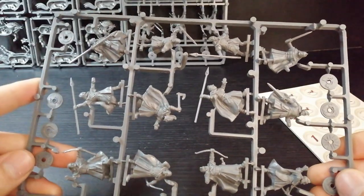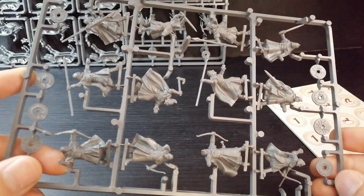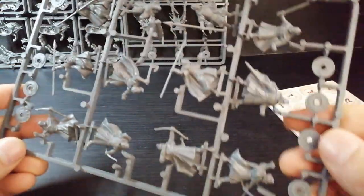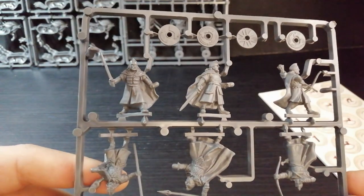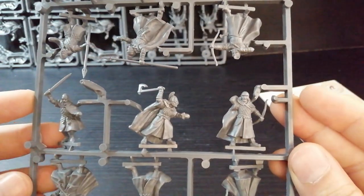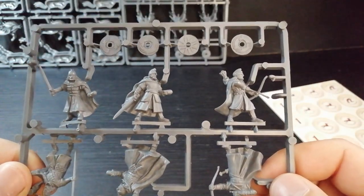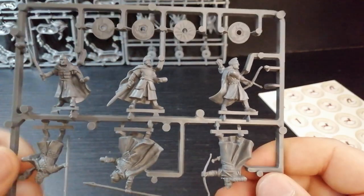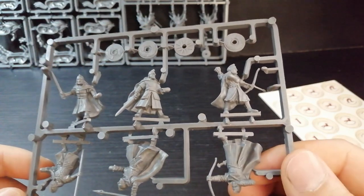Next up, you get one sprue of the Warriors of Rohan — just the dudes on foot. I think a lot of people go straight for the horse riders and use this if their guy's horse gets killed in the game — you can use one of these to represent them being on foot. Just your standard warrior dudes with bows, swords and throwing spears. I do like them. They seem like a lot of fun to paint. That's another thing I like about Lord of the Rings — the models have that unique feel to them and I can be a bit more relaxed with my painting on these.